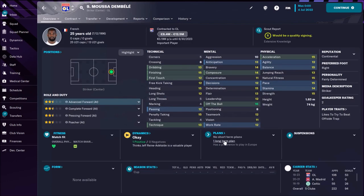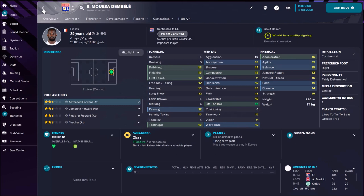I also have one cheaper option and that's Moussa Dembele — why not? He's 25, not old, he's fast, okay in the air with heading 15 and jumping 13, great movement, not bad finishing, not bad technique. He can be a really nice addition and a good sub for Martial, or sometimes maybe even in the first team. The best thing is his price is only 12 million.